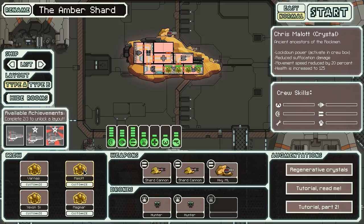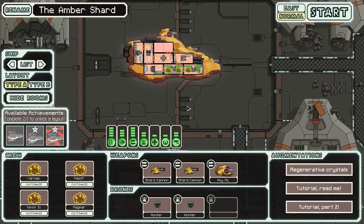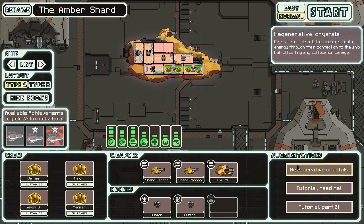They are otherwise the same - they have the lockdown power, they still have reduced suffocation damage, the same reduced movement speed, and the same increased health. Now, one of those things is very important to this ship, being the reduced suffocation damage. You may notice there are not a lot of rooms in this ship, and none of them are in an oxygen system. Not one of them will allow you to breathe.